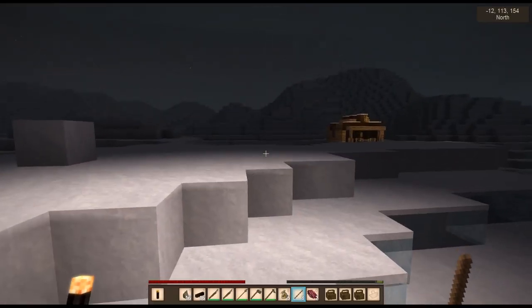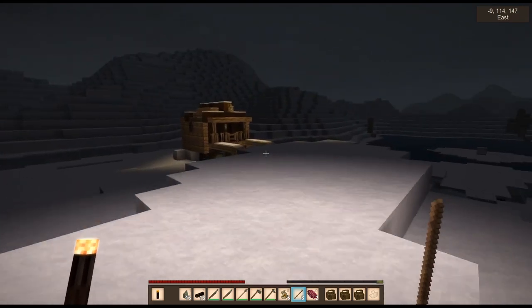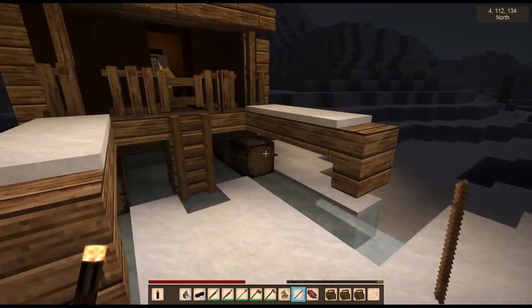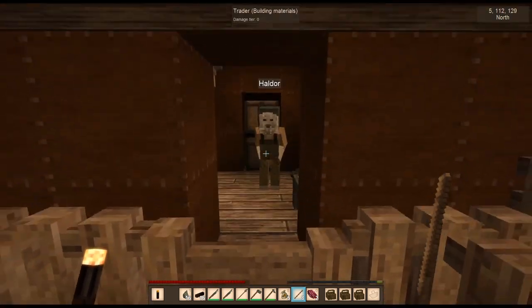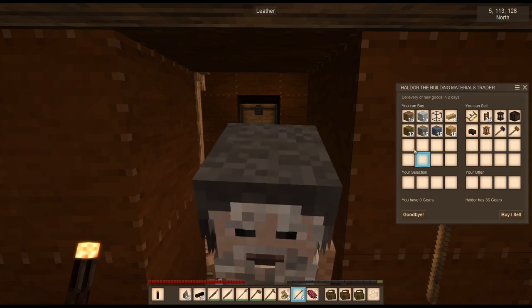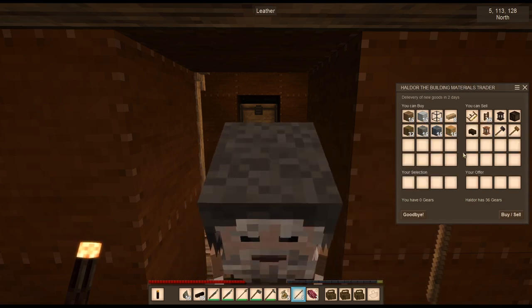What do I see glowing, beckoning in the darkness? A trader - this looks like a luxuries trader, which is going to be of no interest to me whatsoever. Oh, this is a building materials trader. In any case, doesn't matter - I don't have anything I can sell to you.